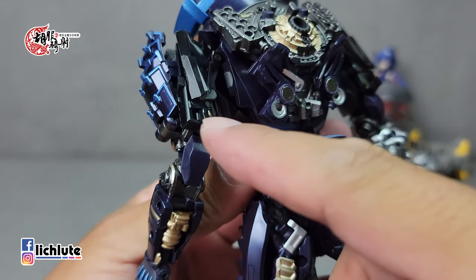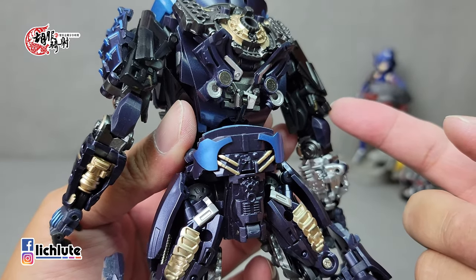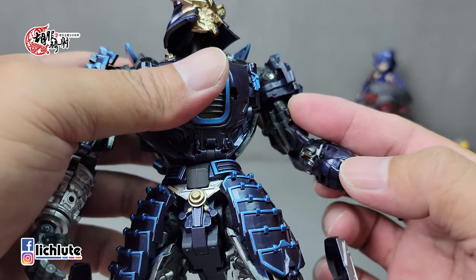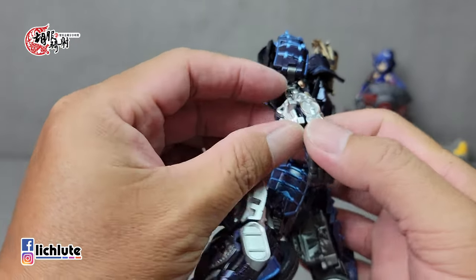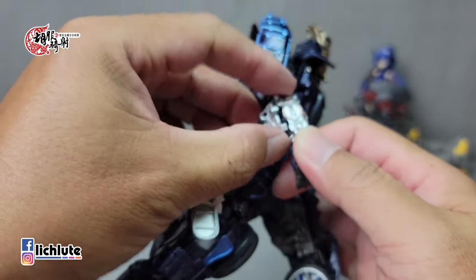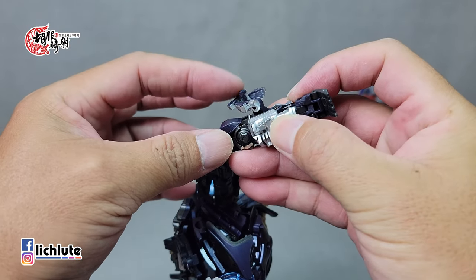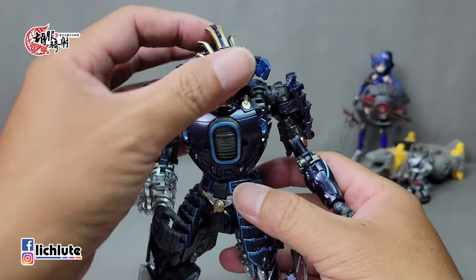接着手臂放到车的尾部，最后再变车子的侧边。手部变形要特别说明，因为等一下塞到里面就不好解释。手部有四个非常重要的结合点：两个在这里，两侧对应各有一个；还有一个在这里；另一处是在翻开手甲之后内侧的凸，也很重要。